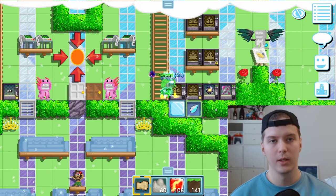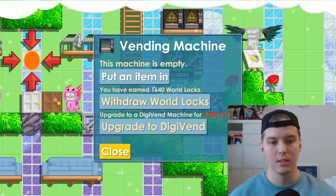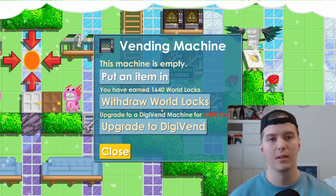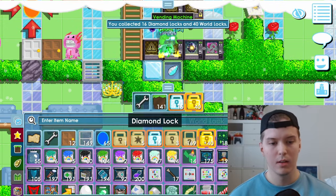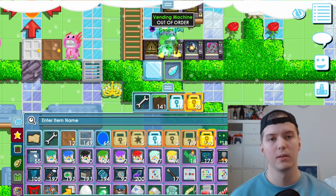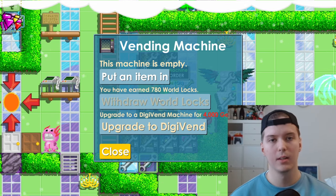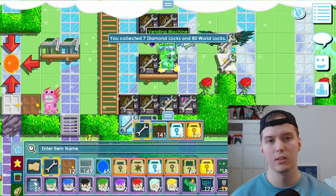Let's start with the first vend. All the crystal seeds seem to be sold — 1640, that's really nice. I by the way dropped all my diamond locks and word locks before this recording. 780 here, and I think I sold the VIP entrances in this vend.